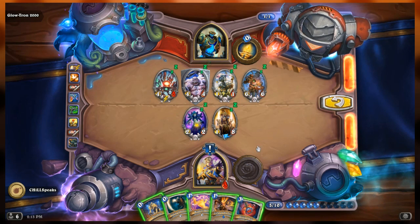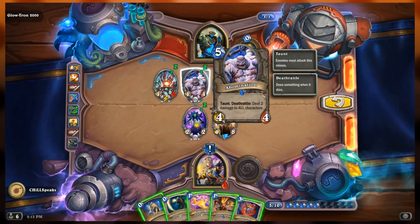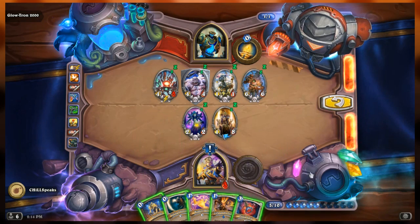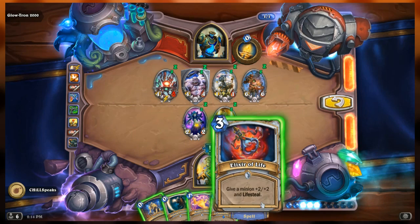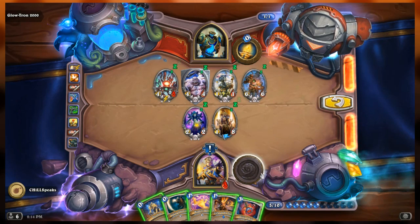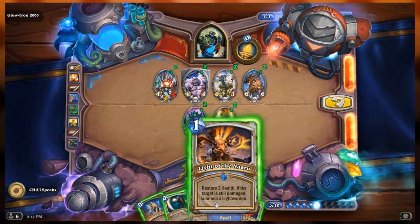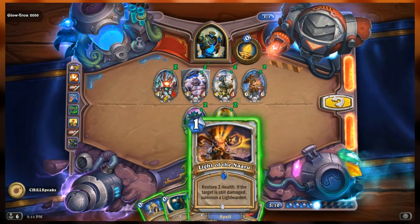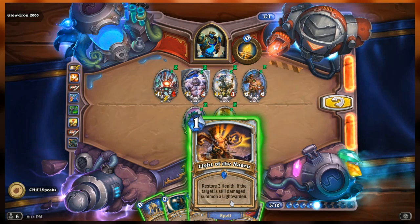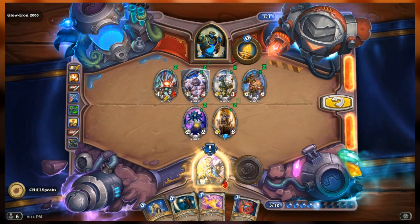I forgot Tournament Medic was there - one of my favorite cards. Now we need to get to 30. Light of the Naaru here - since we're still damaged we'll get a light warden. Now's the perfect time to play Breakout because there's no way to get more minions. That's four damage to all minions - then circle of healing restores four health to all minions.